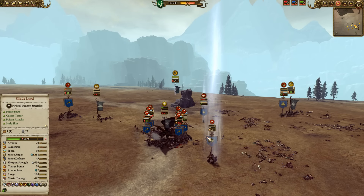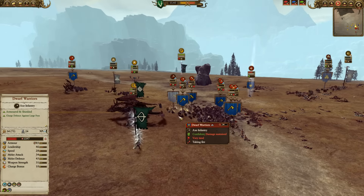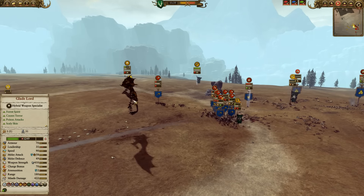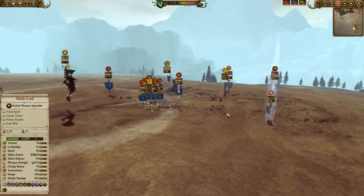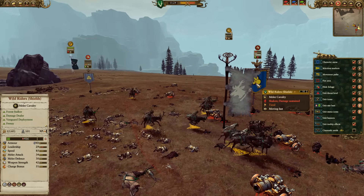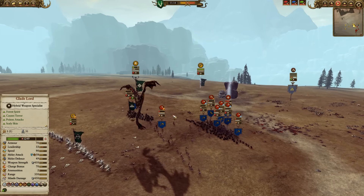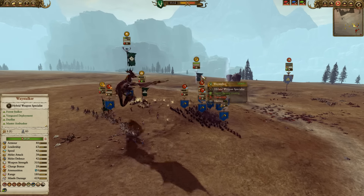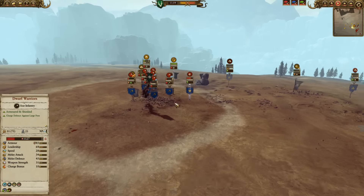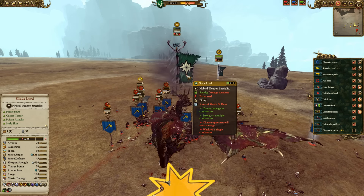Thorgrim is fleeing — it's down to 414 hit points, but the Glade Lord is also about to flee. The Waystalker just lit these guys up with the Arrows of Kurnos with a ton of kills, because their hit points were already low. So this Waystalker can now make his presence felt. If he can just hang on and let the other units on the ground do some distraction, it'd be good to see the Glade Lord come over here and finish off Thorgrim. It's critical that the Waystalker stays alive, or else the Glade Lord will lose leadership for being a flying unit with nothing on the ground.